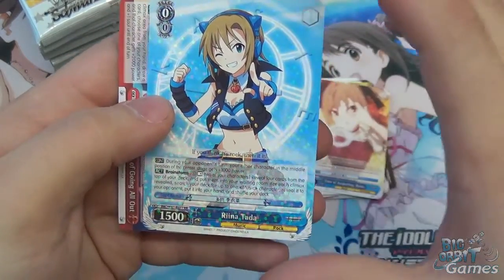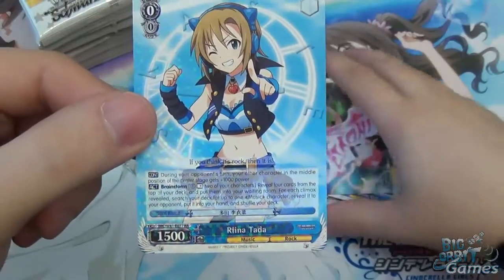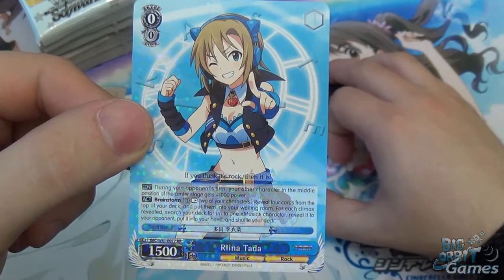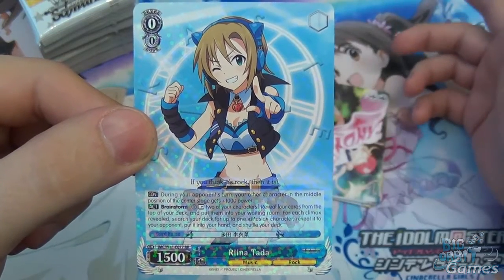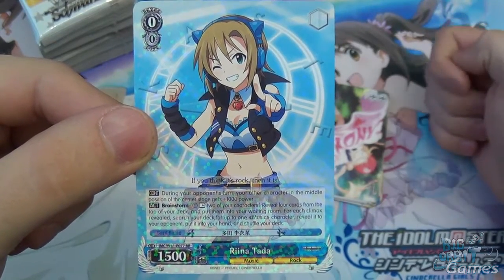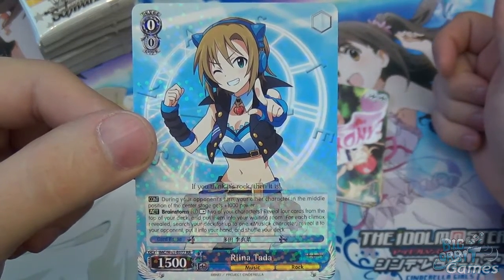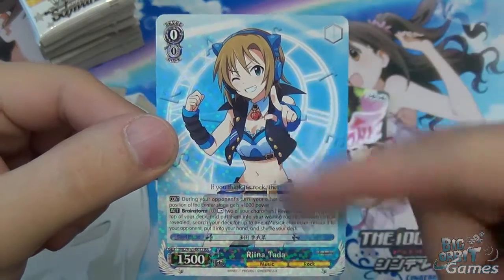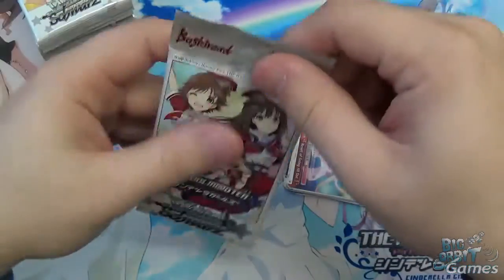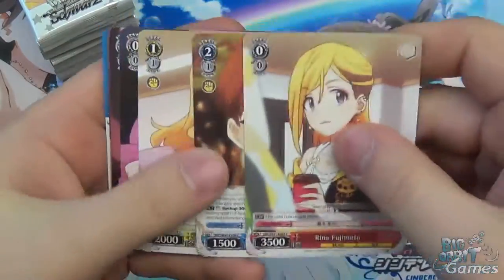We have Rinatada as our rare, with the climax as the result of going all out. Level zero, cost zero, 1500 power. During your opponent's turn, your other characters in the middle position of the centre stage get plus 1000 power — that's a nice defensive boost. And Brainstorm: pay one and rest two of your characters, reveal the top four, for each climax search your deck for up to one music character and put it into your hand. That's a really nice double R — you get defensive power and tutoring as well.